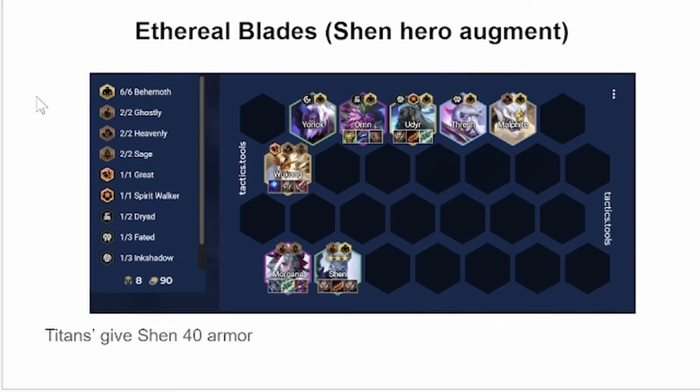As for your secondary carry, it's most likely going to be Morgana. Morgana and Wukong fit into the comp really well because they provide both Ghostly, Sage, and Heavenly. Morgana just gets standard AP items, whatever you have. Your other bruiser items will go on to Wukong or Udyr.